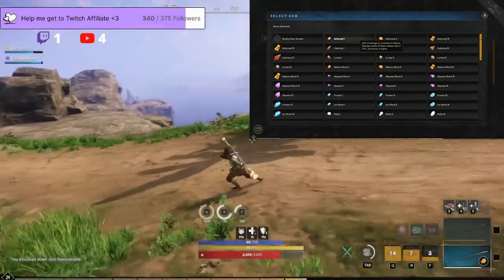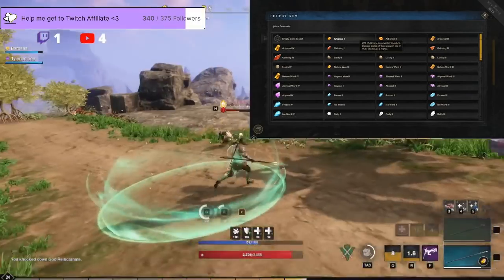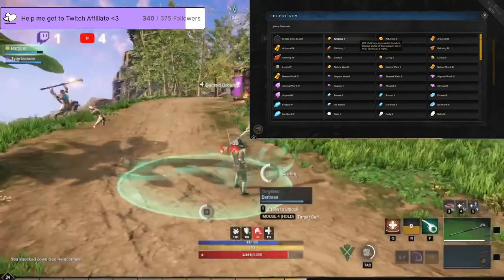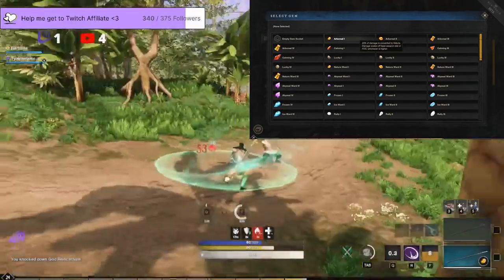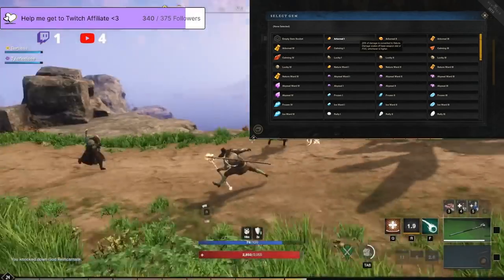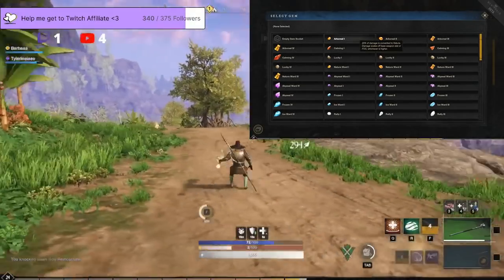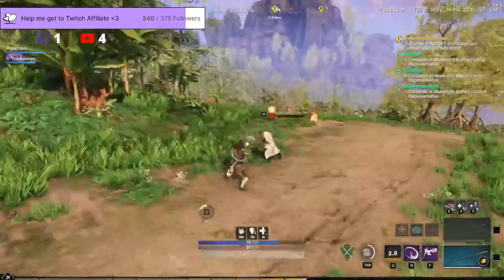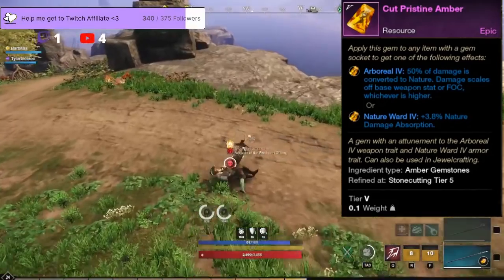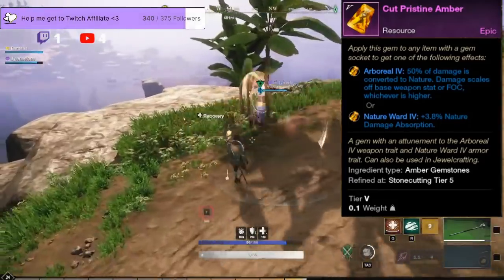Now, what exact kind of gem do we want? The gem that is going to bring our life staff build to the next level is the cut amber gem. It is a yellow gem and it comes in four tiers: white at 20% of your damage transferred to nature, and then higher tiers at 30%, 40%, and 50%. So what does that mean exactly? Well, nature damage is scaled off of focus — this is where we get the most important aspect of our build.